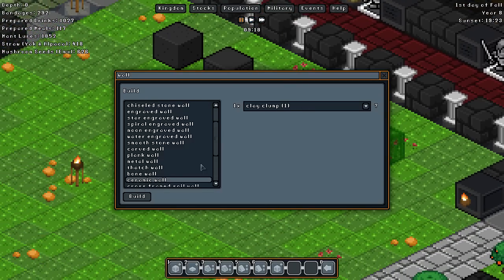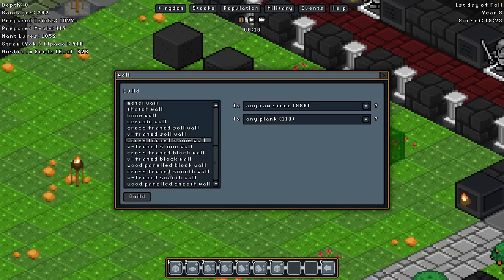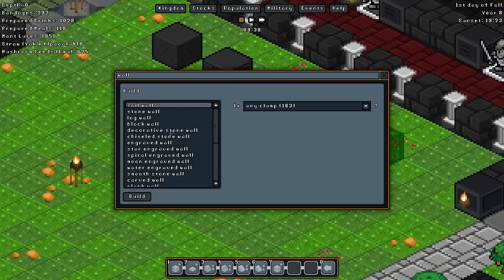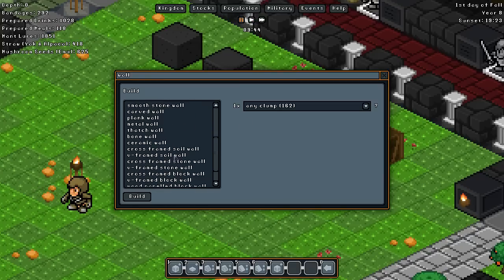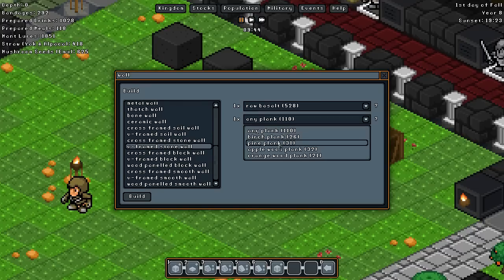The ceramic wall probably works — yes, we still do have a clay clamp. Just one needed. Cross-framed stone, block, wood-paneled. I imagine these are just going to be the dirt ones only made of stone. I should probably specify what stone I want — I definitely don't want it to be made of lapis lazuli, that would burn my eyes out. Let's make this of basalt, and let's have a pine plank.